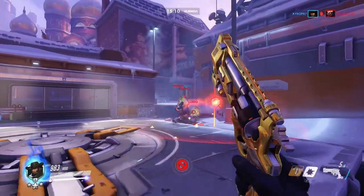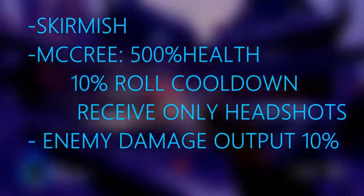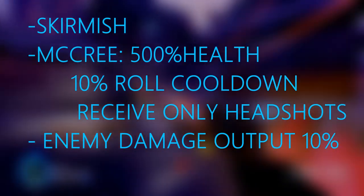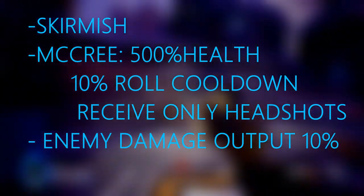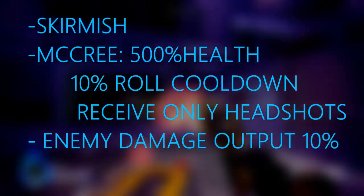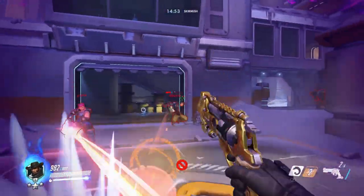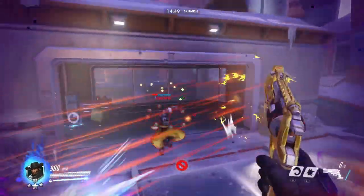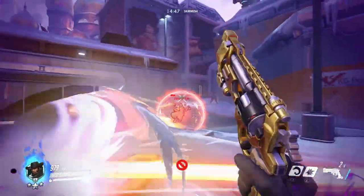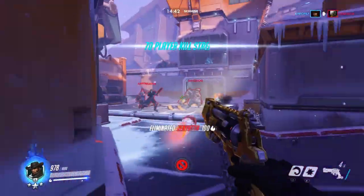If you want to practice headshots specifically, you can always just flip on the headshots-only switch. Here are the settings I use. The only things that really change on McCree are his health, that he receives only headshot damage, and the roll cooldown. If you prefer, you can also reduce the enemy's damage output. I do think it's important to leave the flashbang cooldown on normal. Drills are meant to help build muscle memory in a safe environment so you can focus on the task.